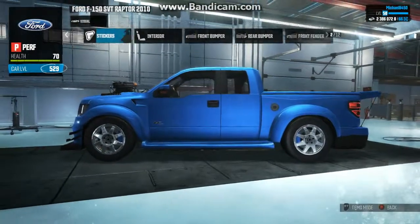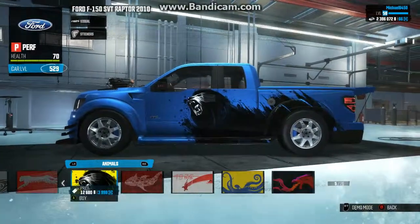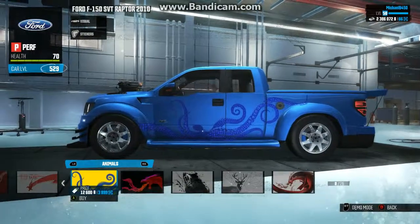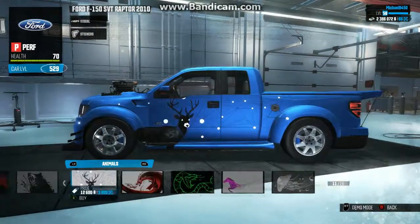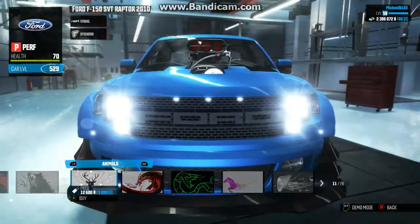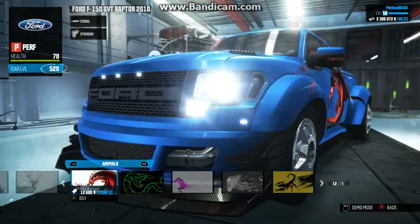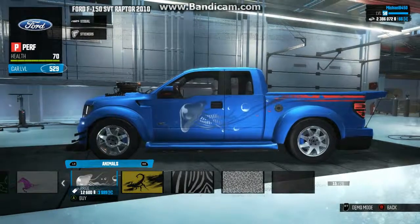And it needs a ridiculous wing on the back. The wing I'm kind of fine with — looks kind of cool. Of course, I'm going to decide on a sticker for this thing, something that will be appropriate for it. That deer looks kind of cool, actually. Just make it look as ridiculous as possible. I should have put that dragon on there, but it's a Japanese dragon and it doesn't really suit this car.